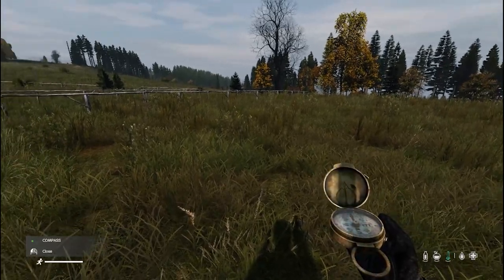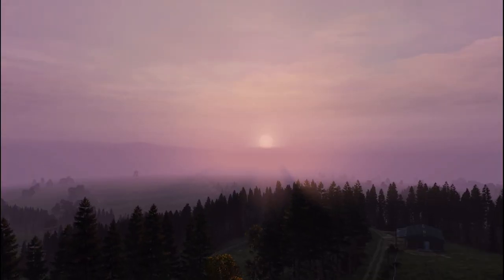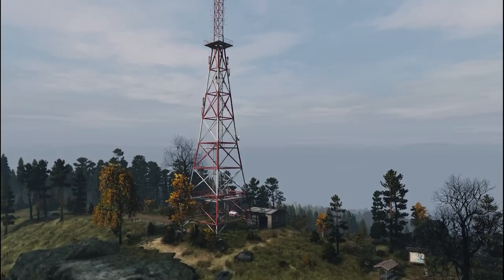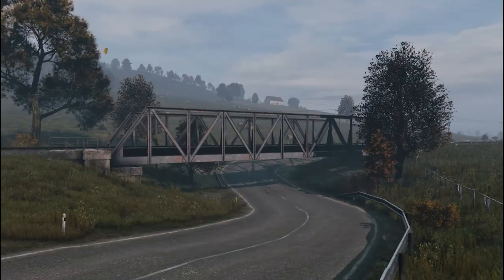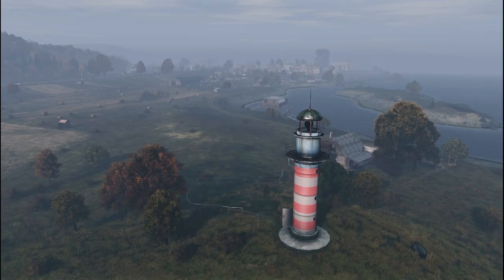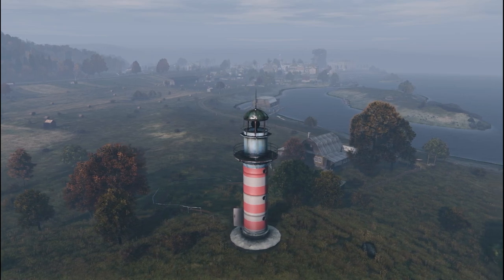Once you're a bit more experienced, you can use the sun to help you navigate as it rises in the east and sets in the west. It's important you try and remember where you saw certain landmarks upon spawning in, such as lighthouses, bridges and cranes, as learning how many cranes are at the docks in Svetlo or what's near the lighthouse on the west side of Cherno will help you pinpoint your location faster.